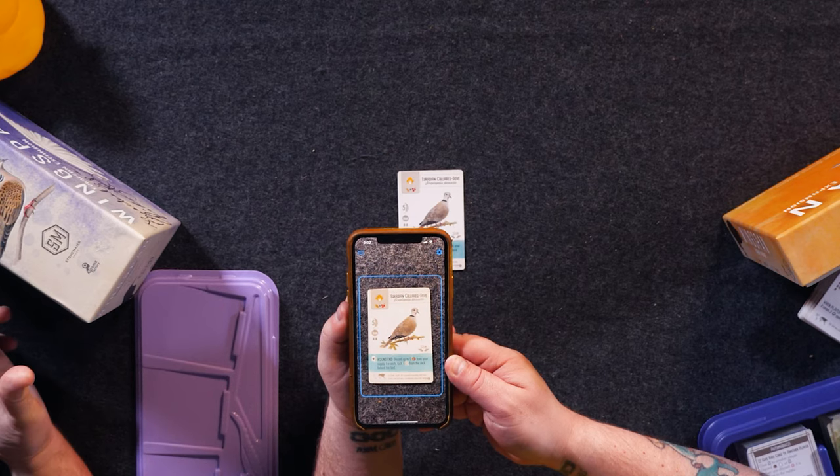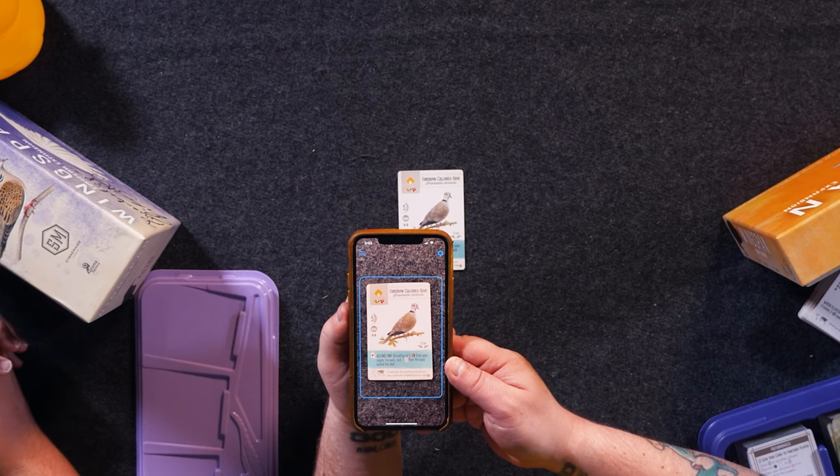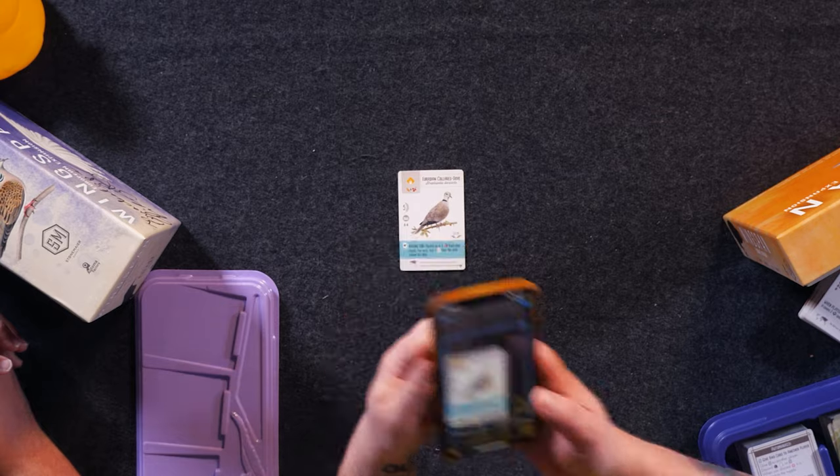What it allows you to do is take your Wingspan journey just that one step further. You're going to want to have an internet connection when you're using this because it does use data. Basically, for example, you have the Eurasian Collared Dove — you get out your Wingsong app, point it at the card, and it plays the bird's song. This app has integrated nearly every single song that exists in the birding world.